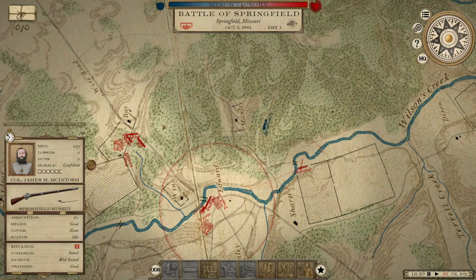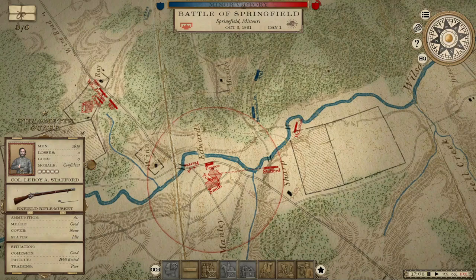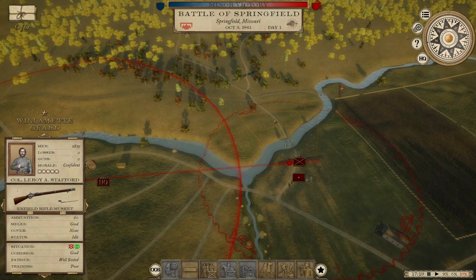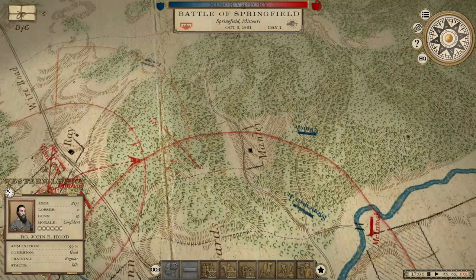It looks like they're not going to come down that road, but we may be in a position where we can move this division up and across to intercept them once they commit somewhere. I switched these out — I actually had the Arkansas State Guard there but I want the Willamette Guard to be guarding this crossing. We see some artillery coming down this way and now he's backing up, so he's just got the one brigade here. We'll start getting our artillery to fire on them.